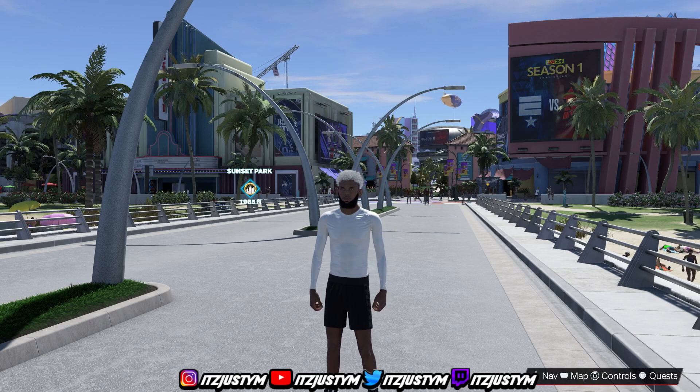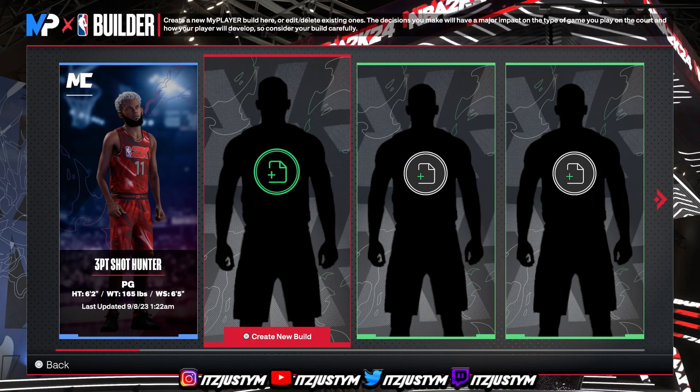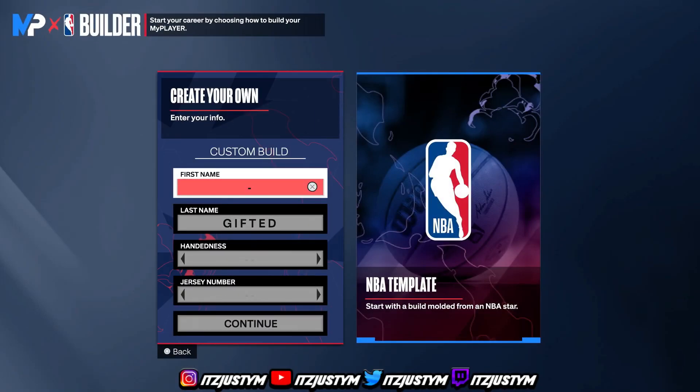Let's get right into it. I clearly don't have rebirth right now, but once you get rebirth all you have to do is hit 90 overall to unlock it, and once you get rebirth you're gonna be able to start your player automatically at a 90 overall.